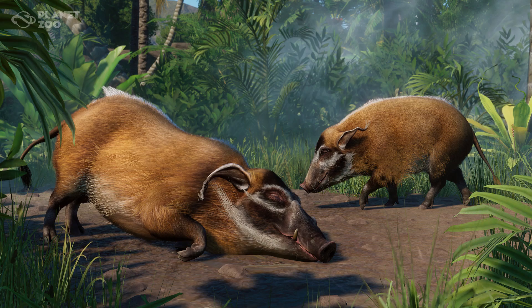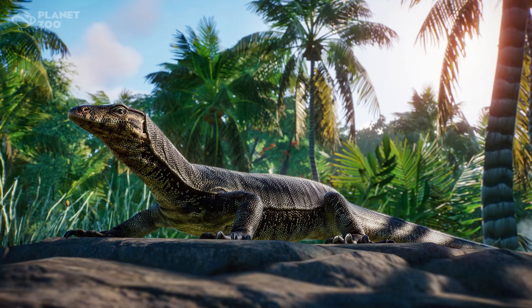I think this is the highest quality design of the whole pack — if it wasn't for the Asian water monitor, which we all know Frontier is really good at doing reptiles, and this one is no exception. Look at the sheer detail of this water monitor. We got the Nile monitor in the base game, the Komodo dragon — so we've got two monitor lizards — but having a third is cool. At least if we get a new reptile, I'm glad it's a monitor lizard instead of another crocodilian species.